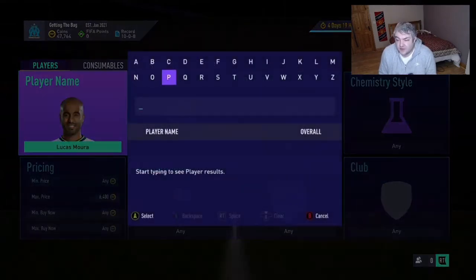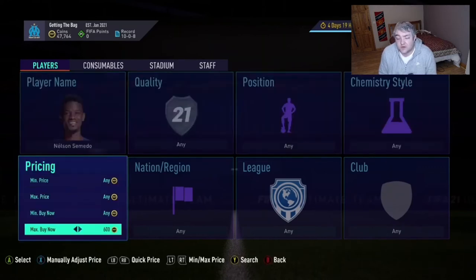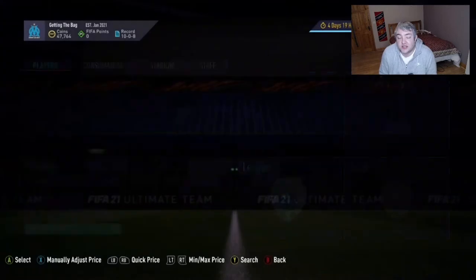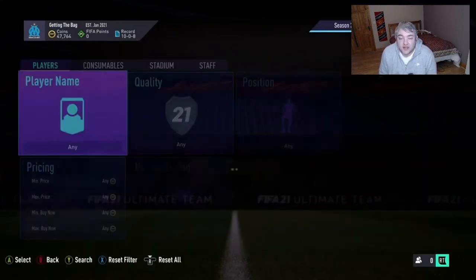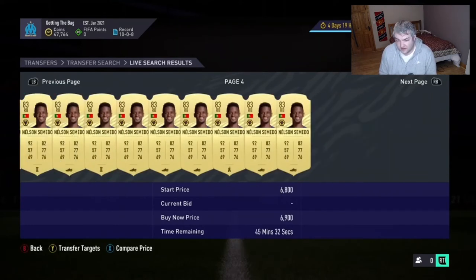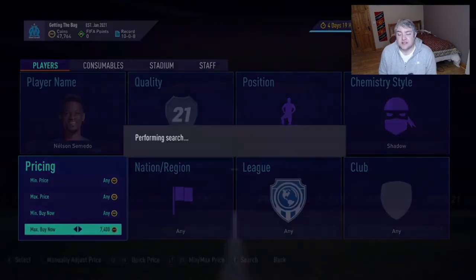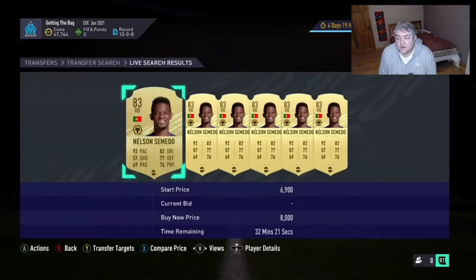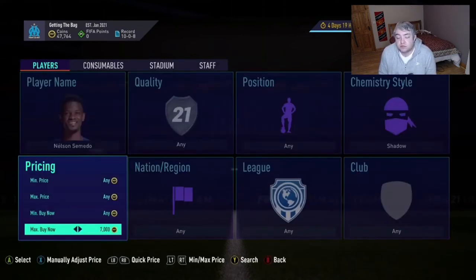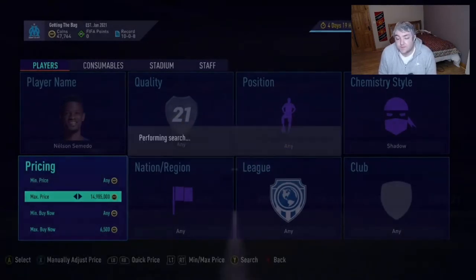Now we'll do Semedo. This is a great method when you're around the 100k mark to help grow your coins, since there's more profit per card. Semedo is a very popular right back for the Premier League with nice links — he links up to Ronaldo, Sanchez, and Ronaldo as well, especially with the new Ronaldo that came out through the Prem. His base price is about 6.9k, and with a shadow he's going for between 7.7k and 8k. That's another good gap worth getting into. You can also snipe these.